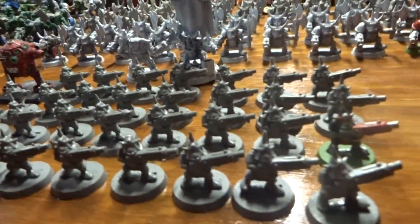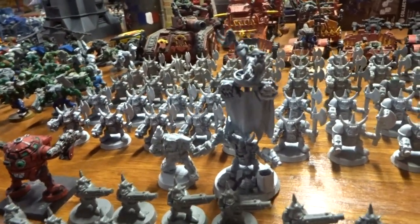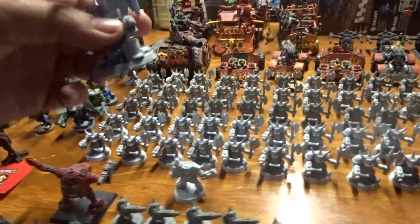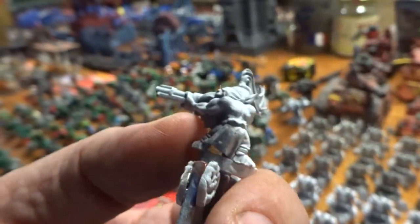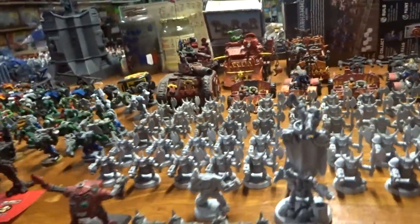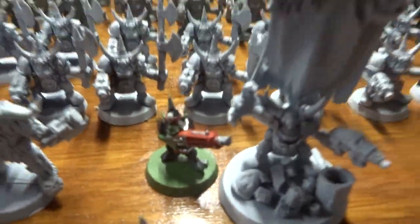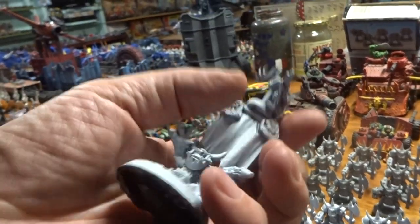I wanted to see how many Orks I have. Over here we've got second edition Gretchin with second edition Goffs — these came from the second edition box set. This is a homemade Ghazghkull Thraka that I put together because I didn't pick up the metal one, but I threw him together. This Gretchin here came from a newer set I just threw up there. I kit-bashed this little guy and got him in there — it came out pretty good, not too bad.